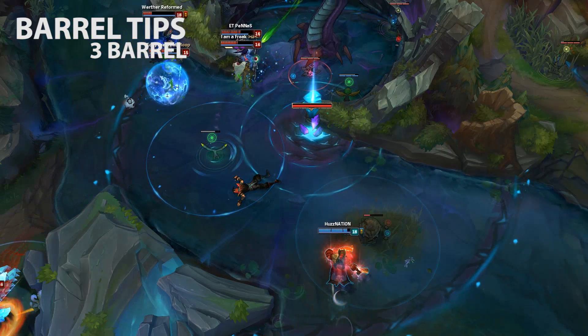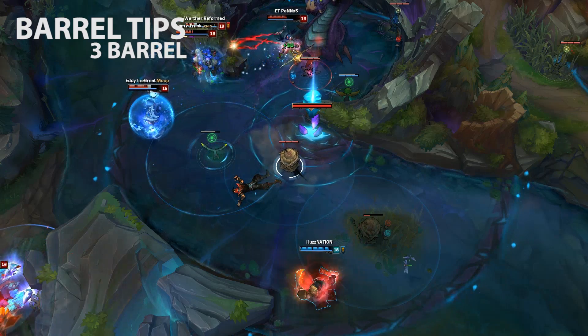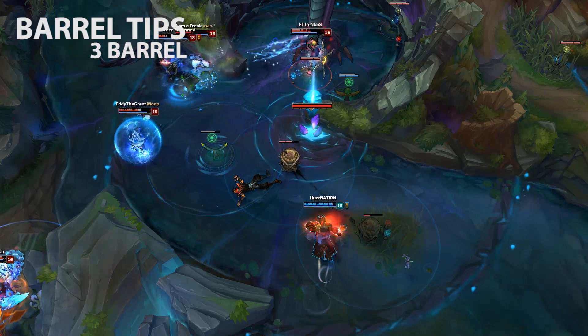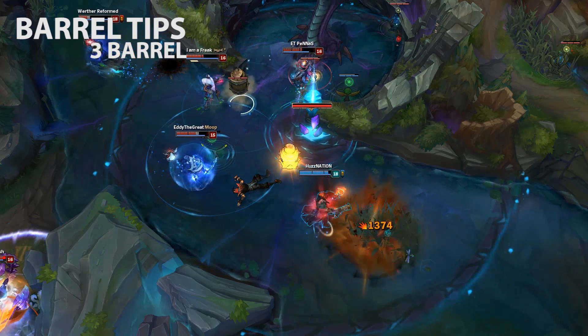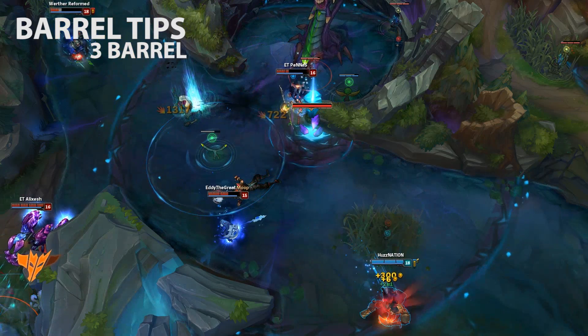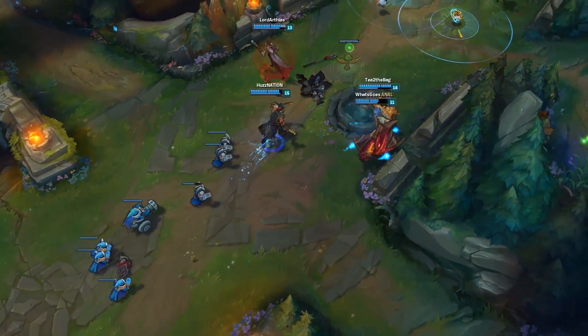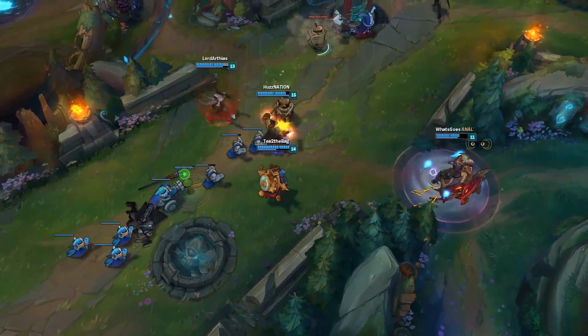Finally, Gangplank's signature three-barrel combo — his most advanced technique. You have two barrels already placed, fire your pistol at one of them, and in the time it takes to chain to the second barrel you place the third barrel. You can catch people by surprise and it may land you a cheeky kill here or there. Anyway, that's going to be it for today's guide — hopefully you enjoyed and it gives you all the information you wanted.